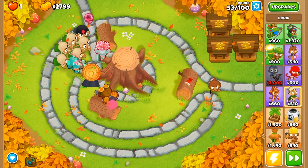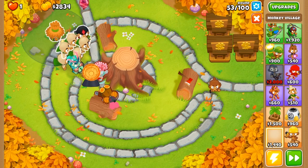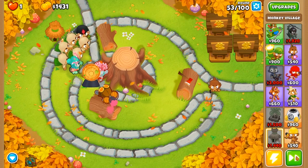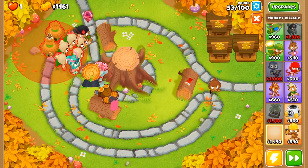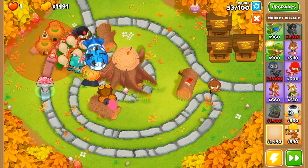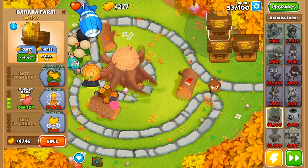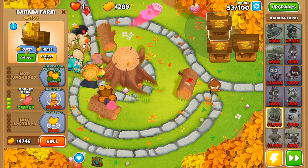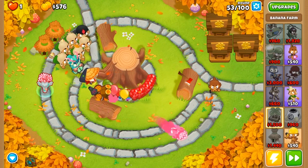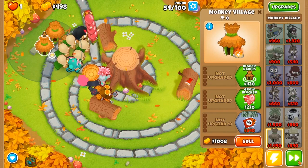Next we're going to grab ourselves a monkey village — we're going to place it right here — and on top of that we're also going to be grabbing ourselves another monkey village in just a second. Let's check out our banks to make sure they're doing perfectly fine and generating us extra income. We're at 3627 — that will cap out at 7000, so as soon as that hits 7000 we'll want to collect. We should have roughly three or four rounds before it caps, so in the meantime we'll work on upgrading our monkey villages.